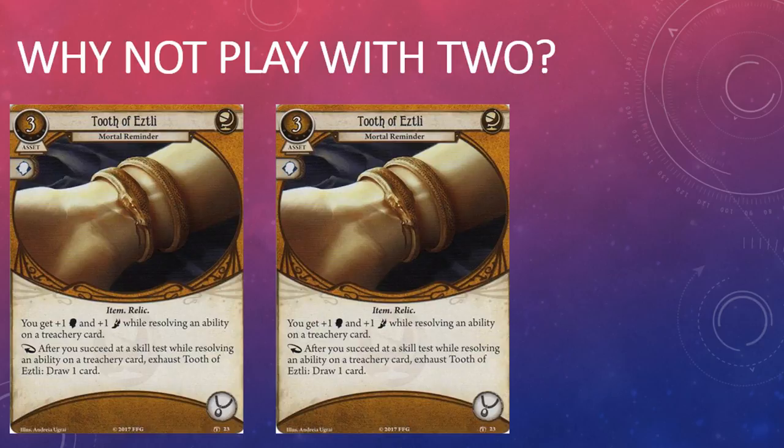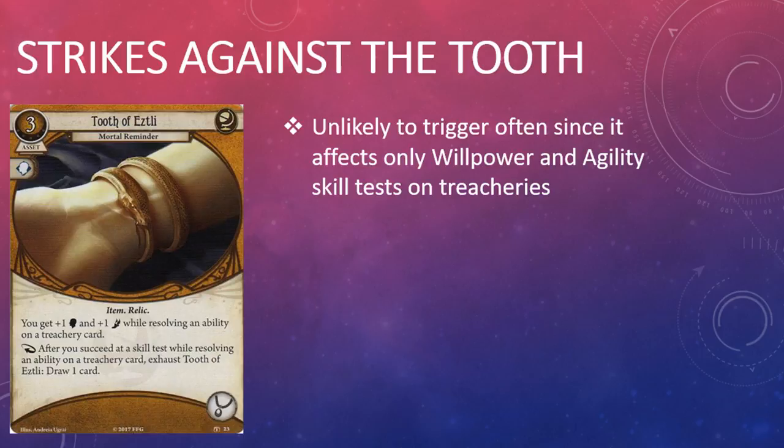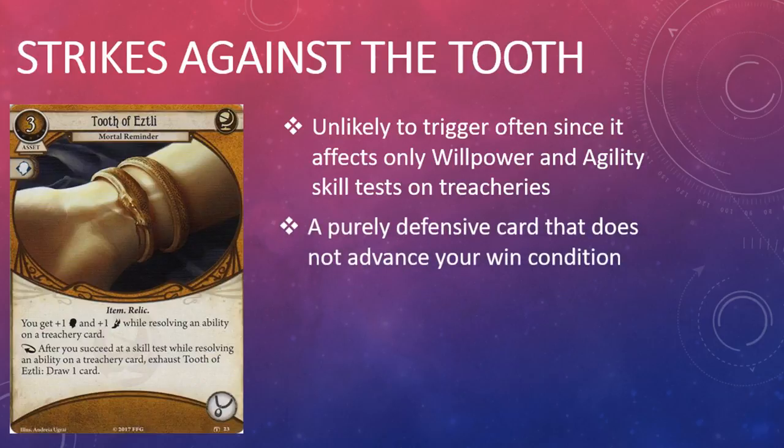I suspect the Tooth is slightly better value in solo than multiplayer. If you're playing solo, you bear the full brunt of the encounter deck, which creates more chances for the Tooth to trigger. The odds of seeing a treachery with a Willpower or Agility skill test go down as you add more players, so those resources may be better spent elsewhere. As much as I like the Tooth, there are a couple of problems with this card. First, the passive skill boost is very narrow in its application — the Tooth won't help you if you need a little bit of extra Agility to evade an enemy.